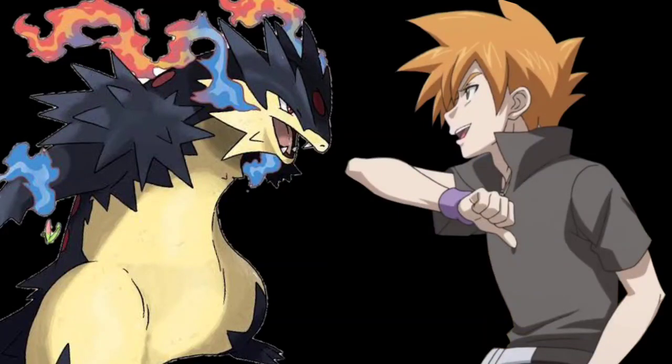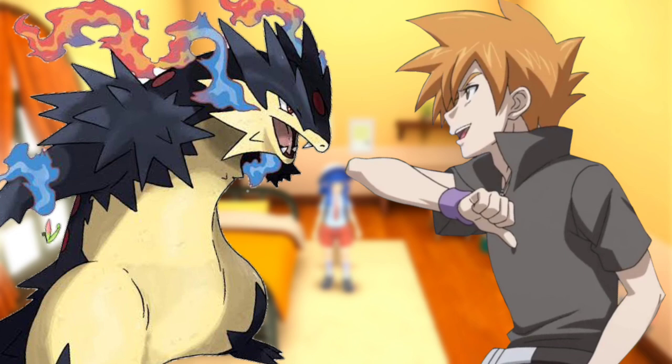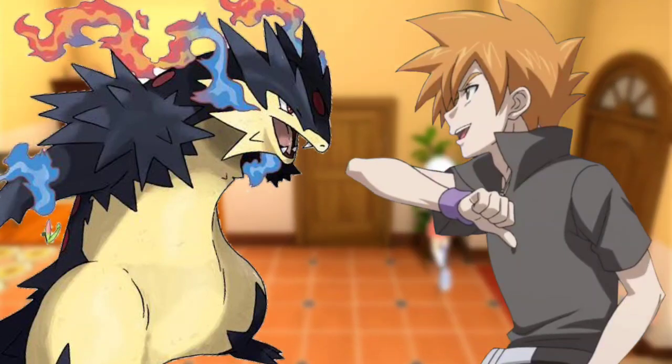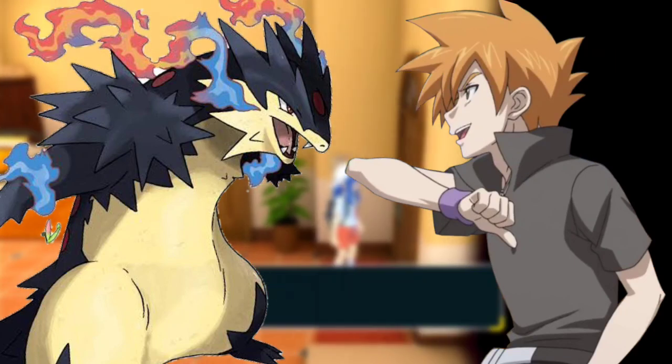Use Blizzard, said Ash. Steelix use Sandstorm to block Blizzard, said Harrison. Samarat opened its mouth and released Blizzard. Steelix started to spin and created a Sandstorm that collided with Blizzard — both attacks negated each other. Steelix's fangs glowed yellow.